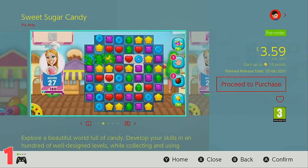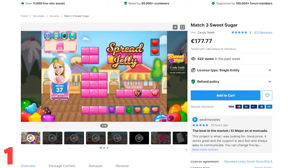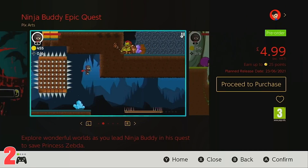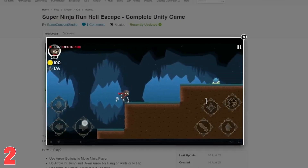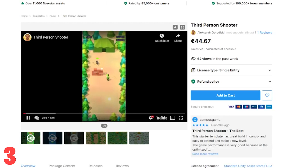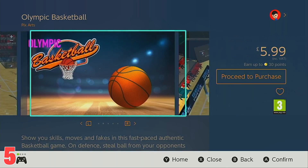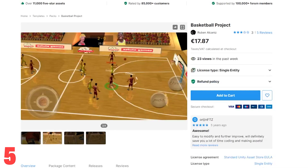First up we have Sweet Sugar Candy, which is an asset flip of Match Three Sweet Sugar — interestingly, it already exists on the eShop under the name Sweet Swap by Benjamin Kistler. Next up is Ninja Buddy Epic Quest, whose complete Unity game asset can be found on Code Canyon under the title Super Ninja Run Hell Escape. Pixarts' recently released Canon Army is a flip of a Unity asset titled Third Person Shooter. Next we have League of Champions Soccer, created using the Soccer Players and Stadiums Pack. Olympic Basketball is created by combining the Unity asset Basketball Project with a random low-poly stadium.